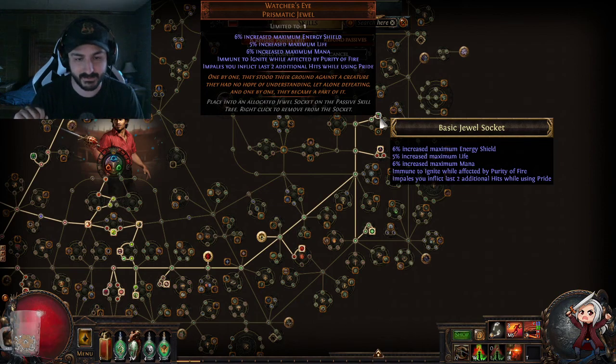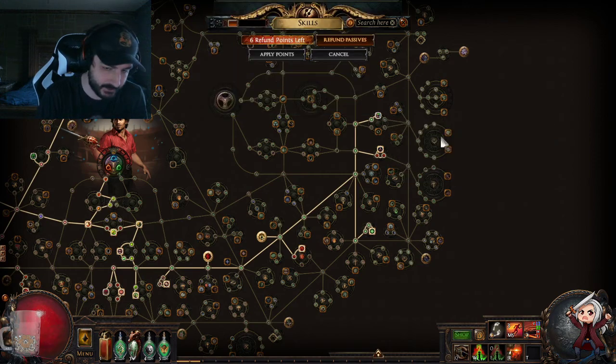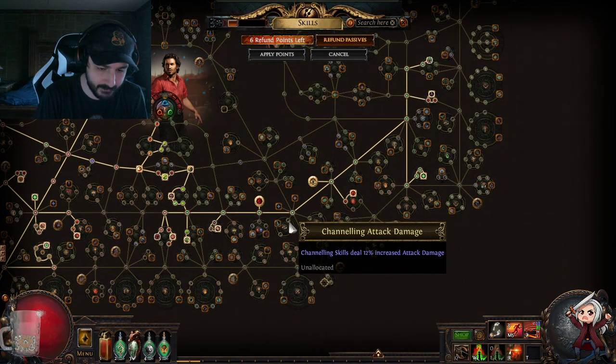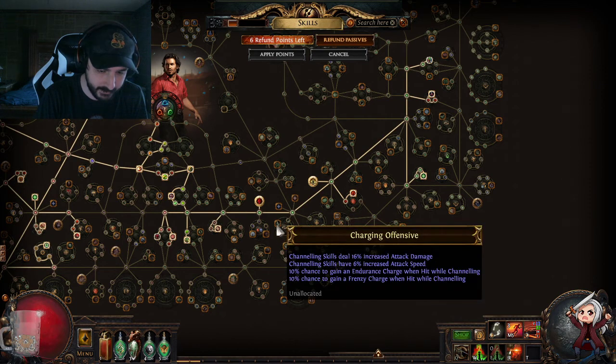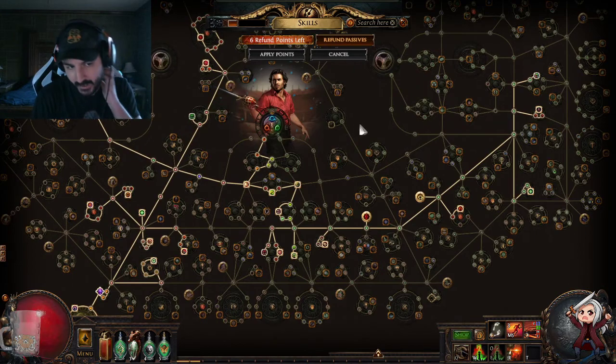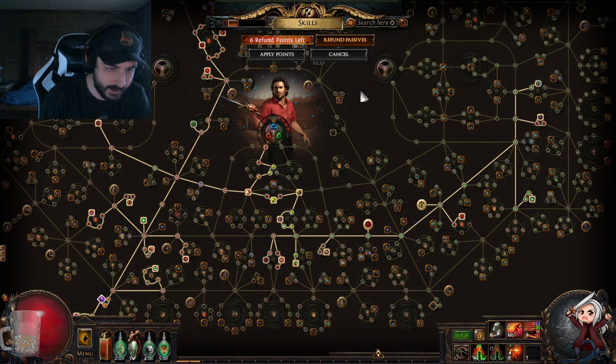I also just bought a Watcher's Eye for 13 Exalts right before stream. You don't have to have it — the build already kills everything — but it will help a lot. If you can't afford it, you could simply put those passive points into the channeling wheel instead. It's close but still good damage.